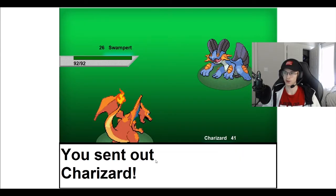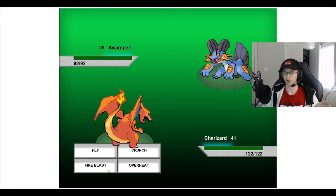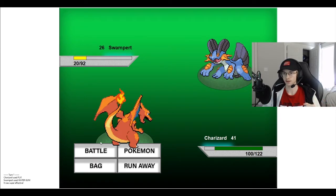We have a Charizard, they have a Swampert. We have Fly, Crunch, Fire Blast, and Overheat. Now just from my basic knowledge of Pokemon, I'm going to say that we should probably use Fly. That does a good amount of damage, and it helps that our level is greater than theirs — that influences the damage, as well as the type of move that you use, all sorts of things, just like a normal game.